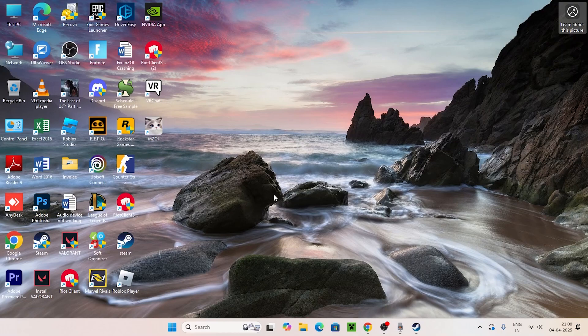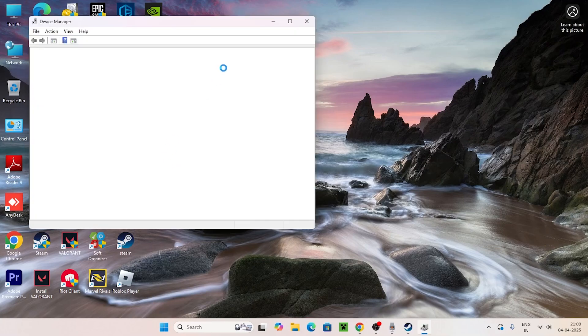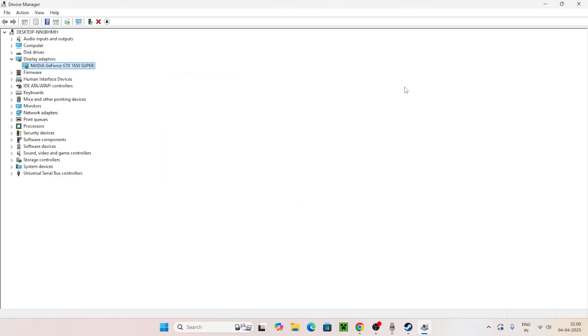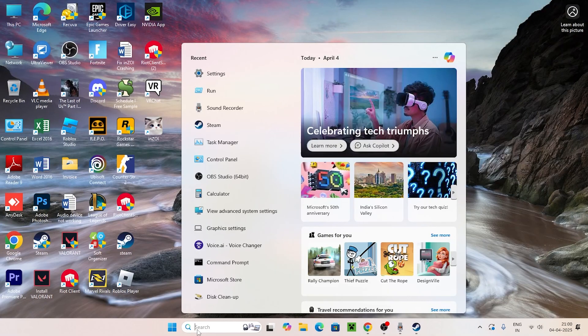The next step is to update your graphics card driver. Right-click the Windows icon and navigate to Device Manager. Expand Display Adapters and select your GPU — for example, NVIDIA GeForce. Right-click it, select 'Update driver,' and choose 'Search automatically for drivers.' Once the driver is updated, close Device Manager and move to the next step.